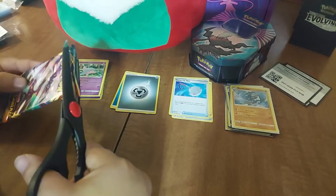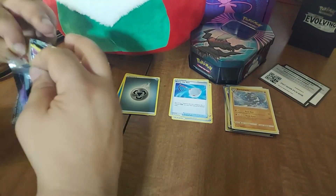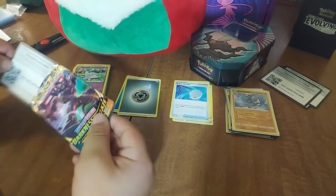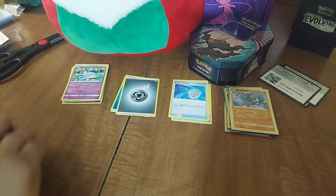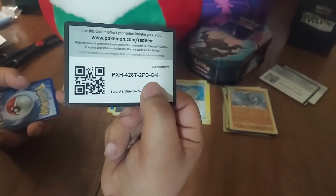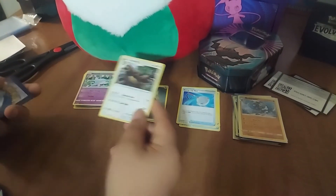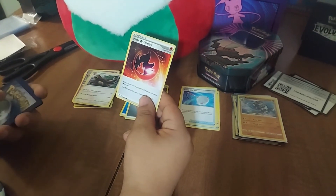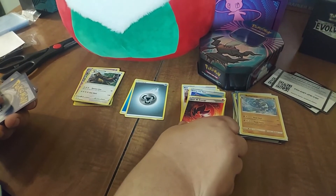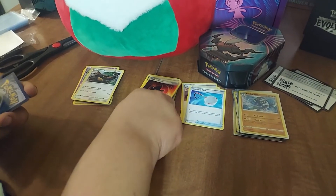It's time to open this one now. We're gonna get something wet in here - oh yeah. The code card - I'm surprised the code card wasn't like that. Heat energy - that actually looks pretty cool, I like the art on that one. Wait, that's energy, that's not a trainer! Why does it look like a trainer though? That's weird - they're special energy.